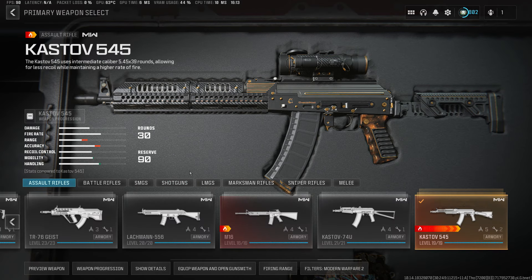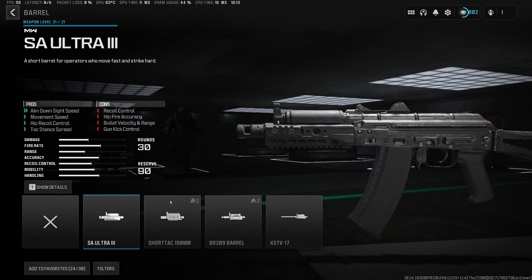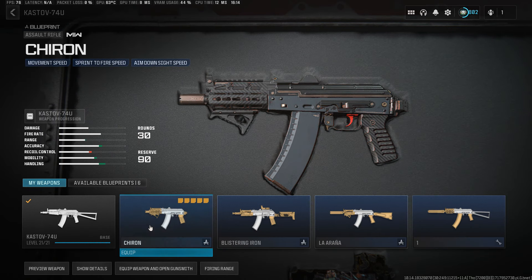I find it really funny that you can put really cursed barrels and stuff on here — especially for this one. Because if you think this gun's already short enough, you can make it even shorter with this barrel. So it's like really tiny, which I was actually messing around with yesterday and had a lot of fun with.